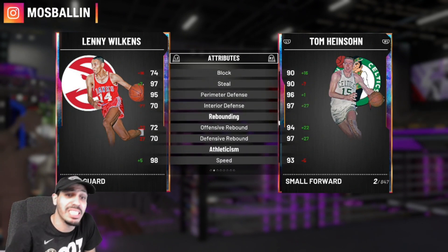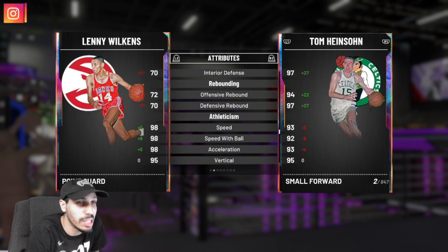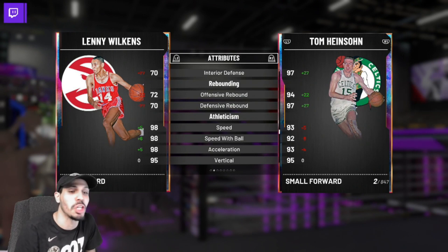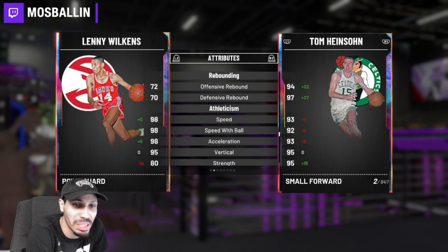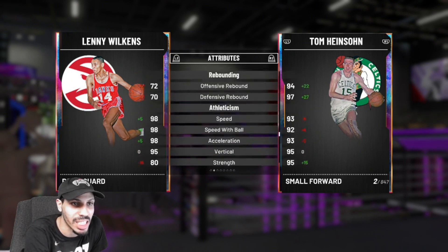For rebounding, Tom at 6'7 can rebound and Lenny cannot. The speed is really solid on Lenny — the shorter you are the faster you are, his feet touch the ground a little quicker. Tom's got a 93 speed and 92 speed with ball, and they both have solid lateral quickness at 96 and 98 respectively.